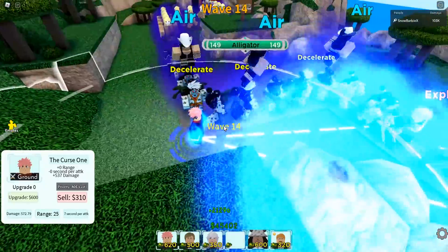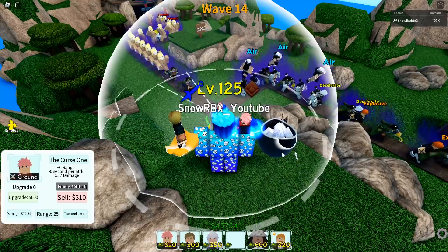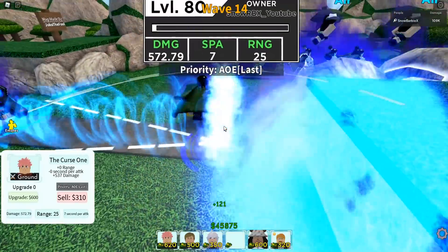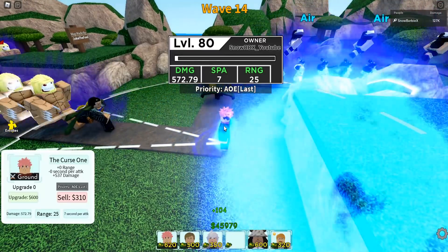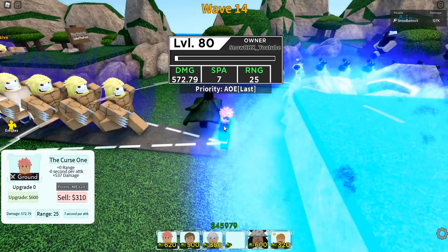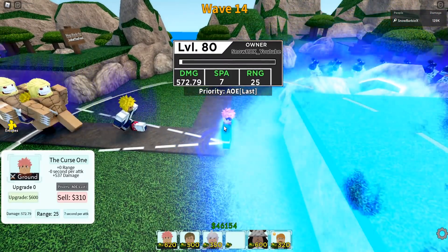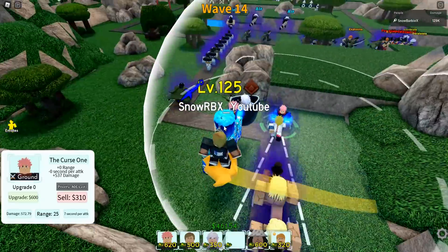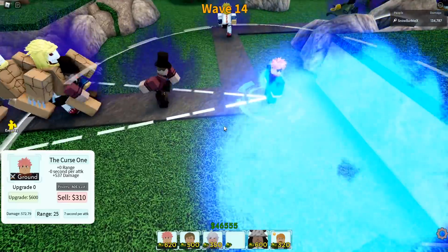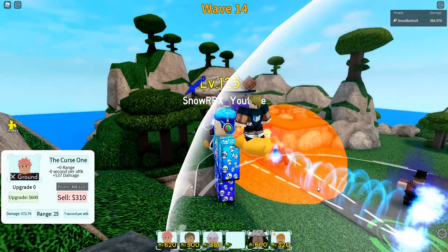And at level 80, I'm really sorry for the color blue effect. Oh, summer token — that is something new as well. So at level 80, without any yoke rate, he's gonna be giving us a damage of 572.79. And of course, SPA will be 7, which is already like the new normal. And his range will be 25, which is decently big. So for the animation — oh my god — it's gonna be terrible because of his color blue effect.